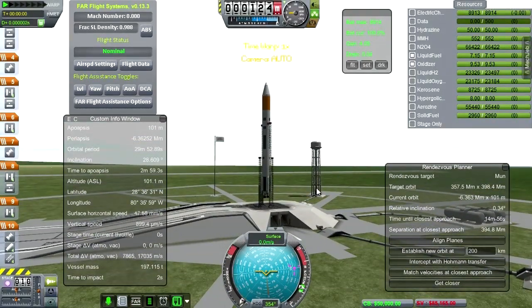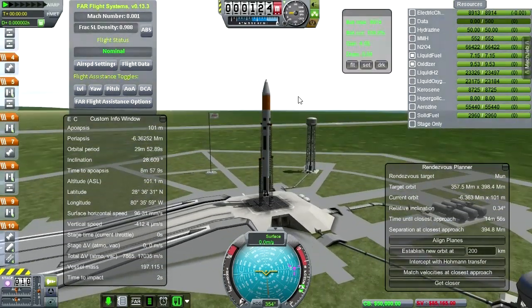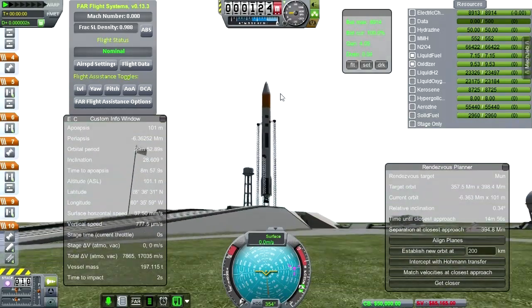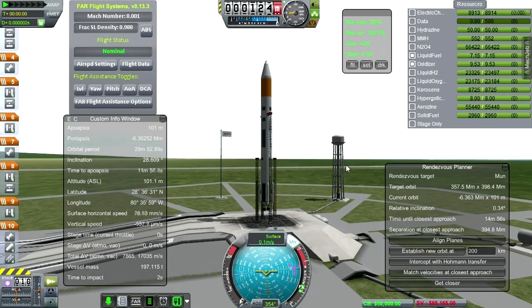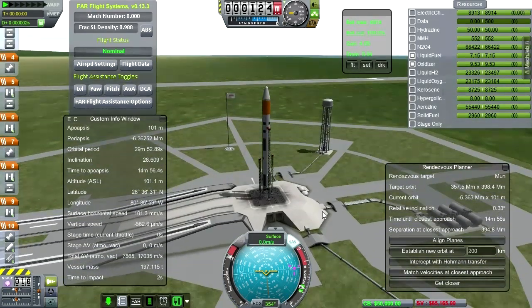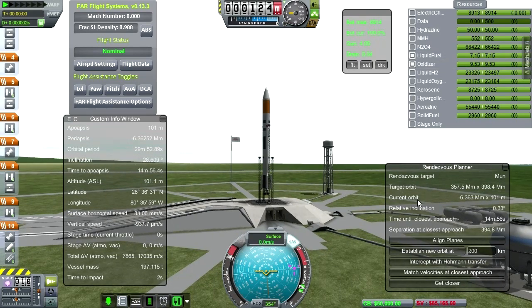I've got the relative inclination close to zero but not quite — we have some room to work with. It happens to be daylight, though it's a very cloudy day — look at that white sky! I haven't seen that before. An interesting day to launch.